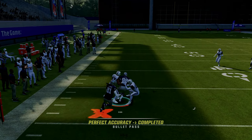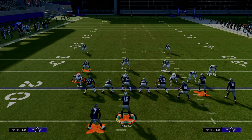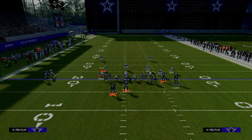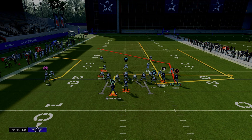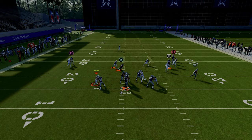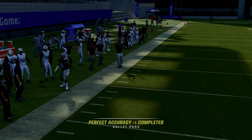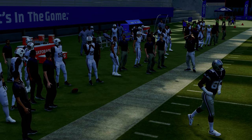One thing I want to quickly point out about the C route: in practice mode, the C route is going to win basically 50% of the time against man coverage. If you smart route the C route, it'll go a little bit deeper and beat man coverage slightly more effectively. And if the C route is covered, you can click onto the receiver and aggressive catch it — especially if you have Gift Wrap, a lot of times it'll catch.